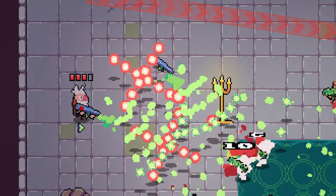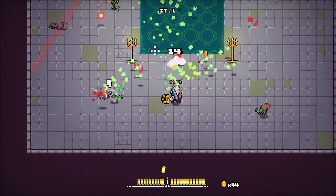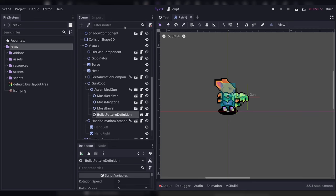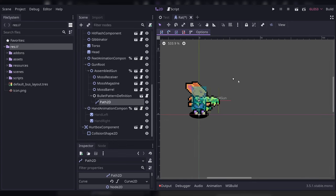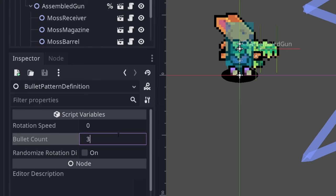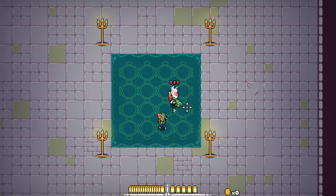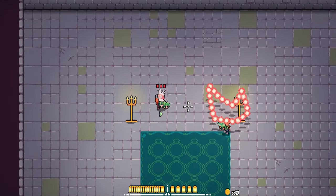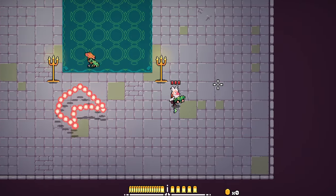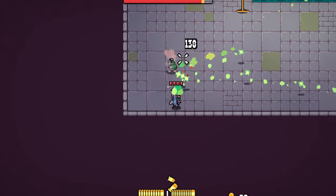In order for the spider centaur to shoot a special bullet pattern, I had to implement a system for defining the patterns. I'm pretty happy with how clever and easy to use this system is. All I have to do is add a bullet pattern component and then add any number of Path2D nodes, which allow me to visualize the pattern. I set the number of bullets to be distributed across the multiple paths, and the code calculates the total length of the paths and places bullets at the proper interval. This bullet pattern system opens up a lot of possibilities for future enemy types — I'm especially looking forward to applying it for bosses.